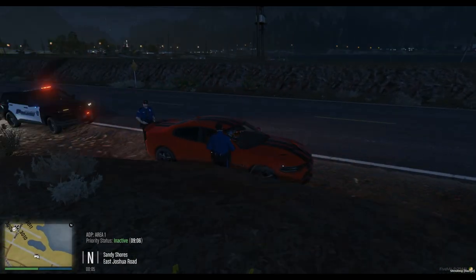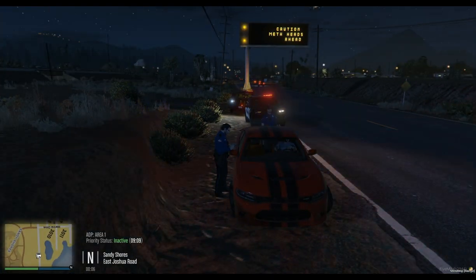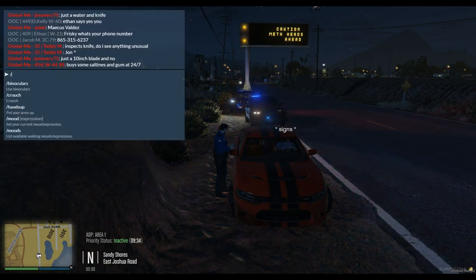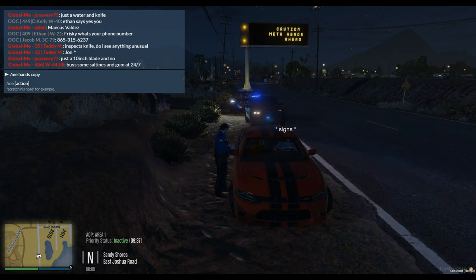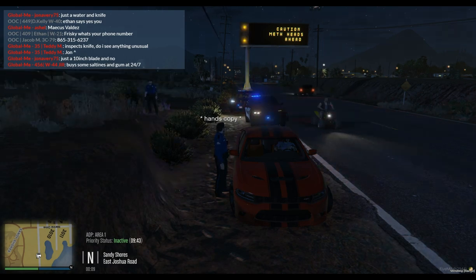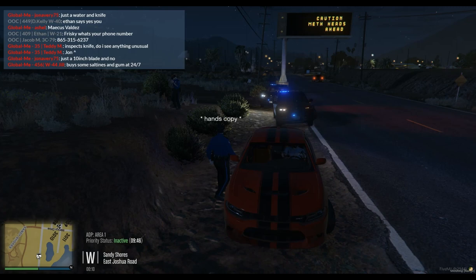Alright John, here's your citation for the speed today. The narrative states where, when, and why you were stopped - got you doing 65 in a 50 using my radar. Right here is your court date, set for a month from now, March 16th at 10 AM. If you have a problem with that court date, call the court to make rearrangements. If you don't have any questions regarding your citation, you can sign at the bottom here - it's not an admission of guilt, just saying you're going to take care of it. Here's your copy of the citation. Appreciate the cooperation - have a good night.